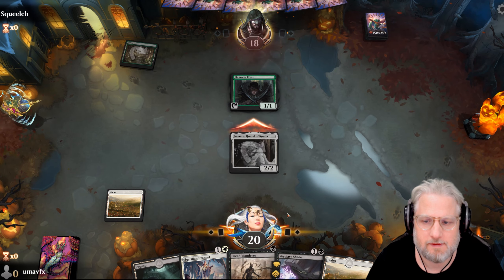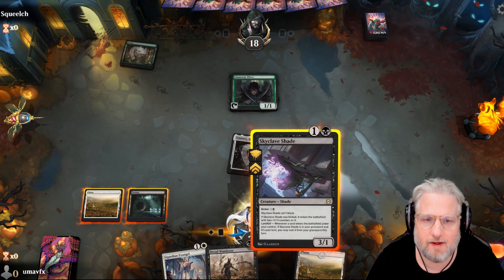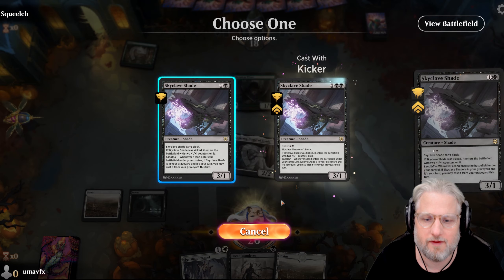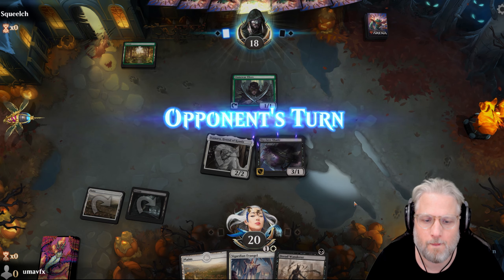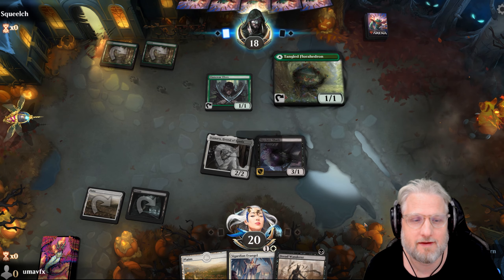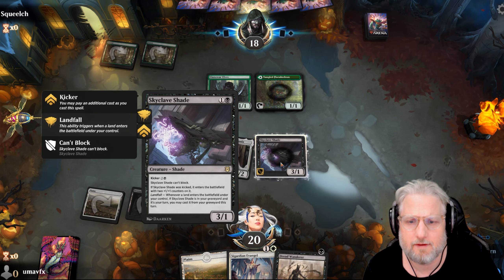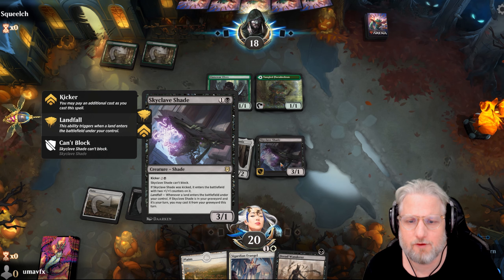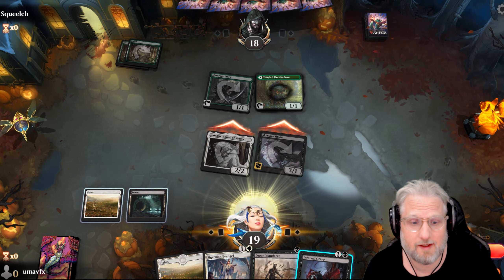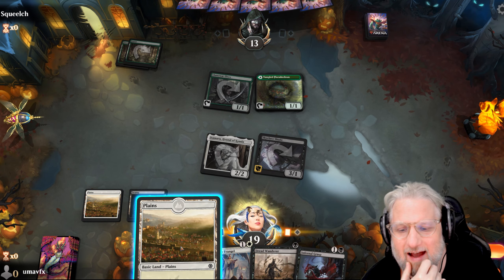We need to play out Skyclave because we don't have double black. Next turn we want to play this together with the Wanderer - so this is the right play. Now we can double spell next turn and we're essentially emptying our hand, running low on steam. Opponent is ramping - I'm just gonna run straight into this and dare him to trade.